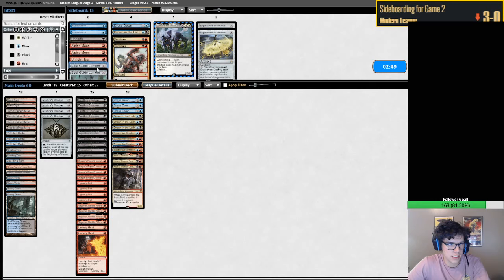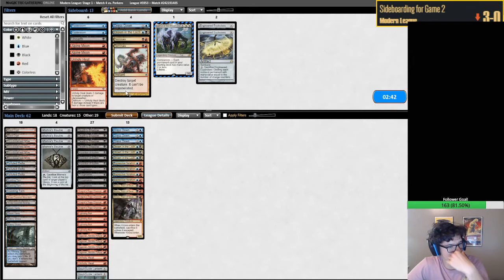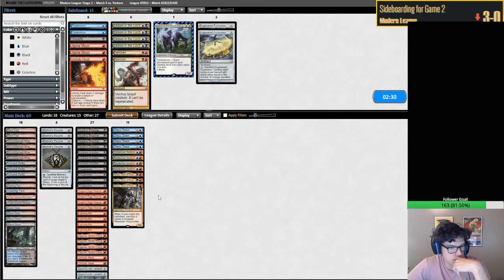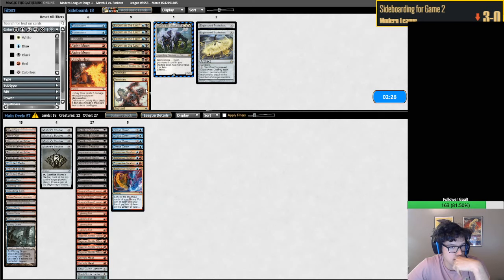We definitely need the Soulguide Lanterns. I don't know what else we even want at this point. I feel like this might just be a bad matchup. I think Dress Down is honestly respectable. Drown doesn't feel great, Kroxa doesn't feel great, Heat doesn't even feel that good. What even feels good here? I feel like Drowns are specifically better than anything else, maybe not better than Unholy Heat.